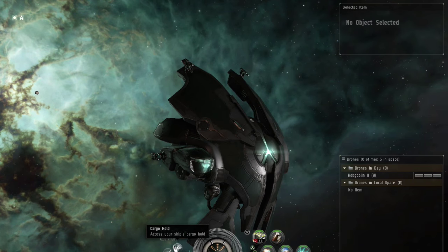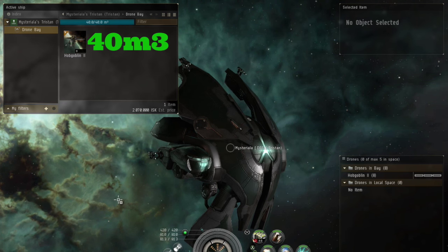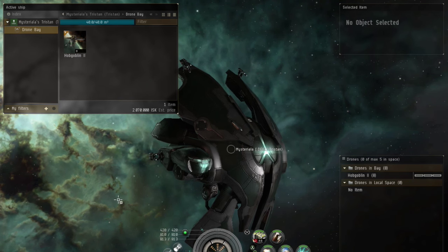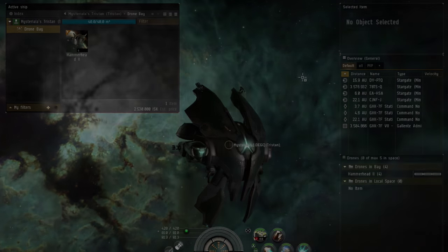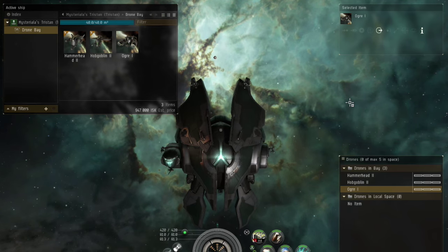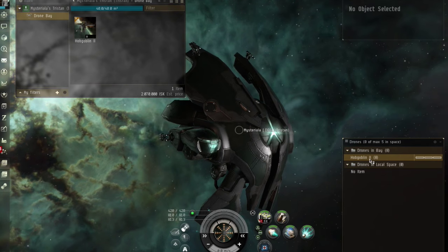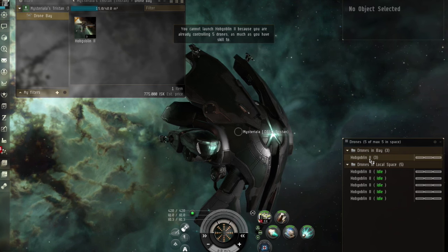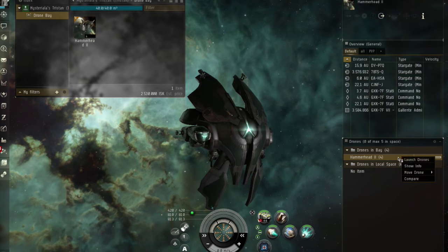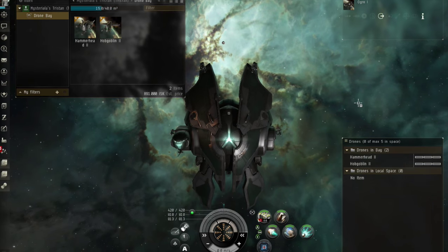For example, the Tristan has a drone bay of 40 cubic meters (M3), so you can put in 8 light drones, or 4 medium drones, or 1 heavy drone, a medium drone and a light drone. The Tristan has a bandwidth of 25 megabits per second, so you can launch 5 light drones, or 2 medium drones and a light drone, or 1 heavy drone at once.